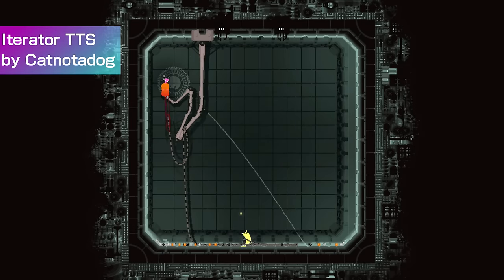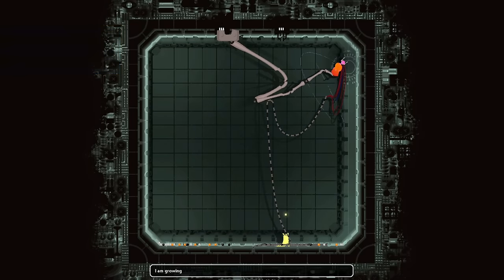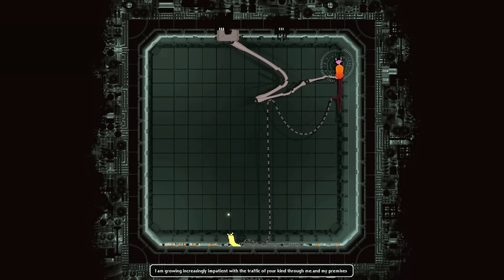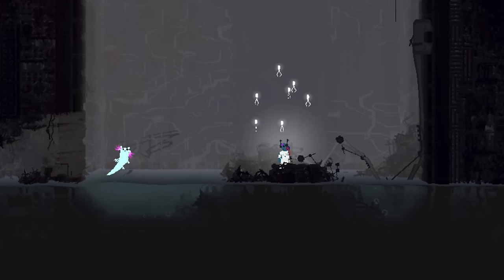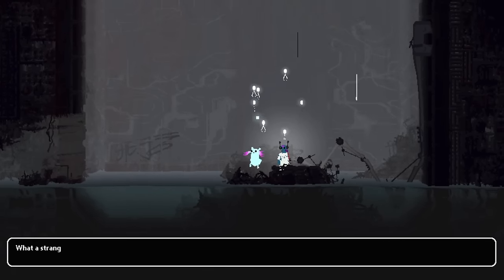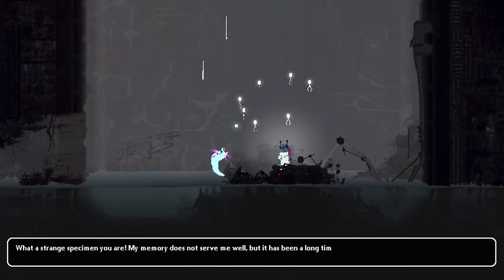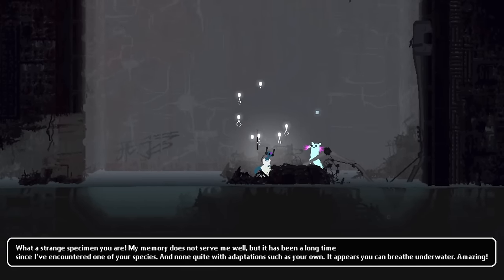Iterator TTS by CatNotDog makes the iterator dialogue text-to-speech. Finally, voice acting in Rain World — and it's lore accurate. In all seriousness though, this is a good mod if you have trouble reading the dialogue.